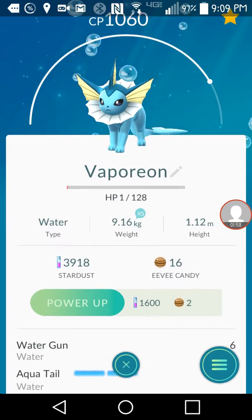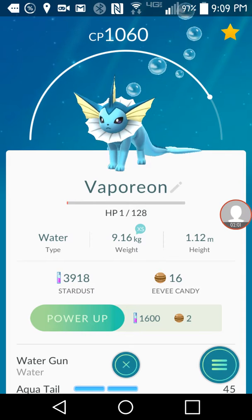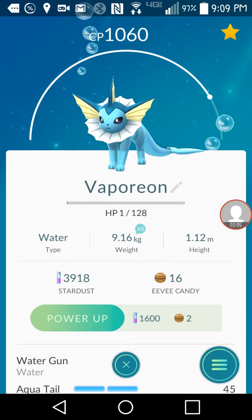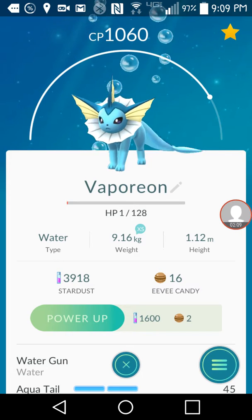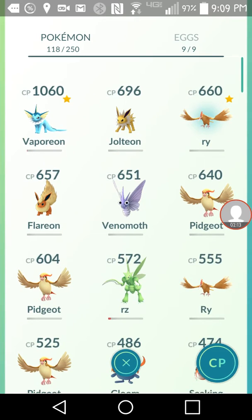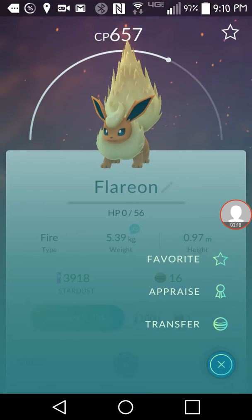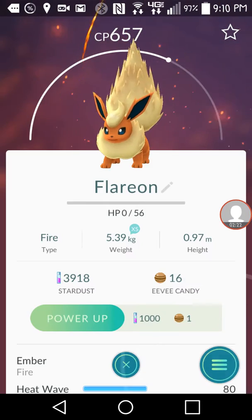So basically it doesn't really tell you much, but it says its attack is high, which I already know — that's a beast. And it said it's small, and you can see it says 'extra small, water type.' You can just do it with all your Pokémon.